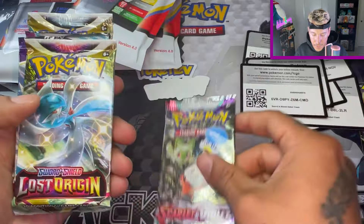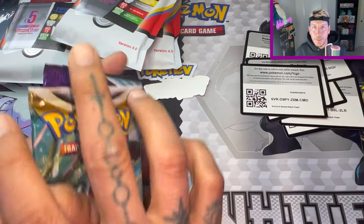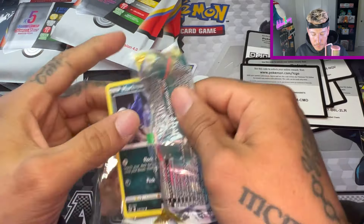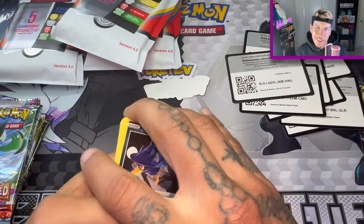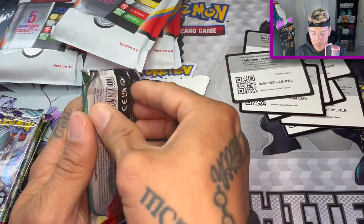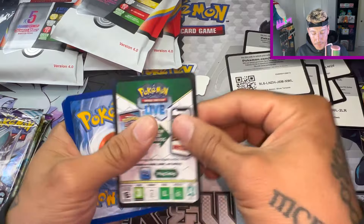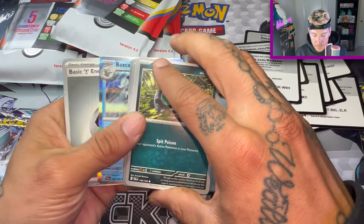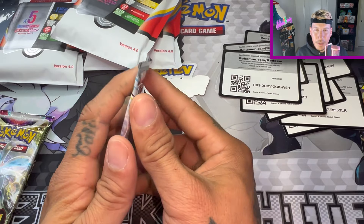We got Scarlet and Violet, Lost Origin, Chilling Rain, Paldea Evolved, and Silver Tempest. I like when he throws in the Evolving Skies. Let's go with Silver Tempest first — no card trick and nothing. Paldea Evolved — I'm kind of nervous, not going to lie. Because I'm going to be kind of disappointed if I don't get at least a red. I've bought four of them before and they were all green. If I pull all green here, that's nine green packs — you know how disappointing that would be?